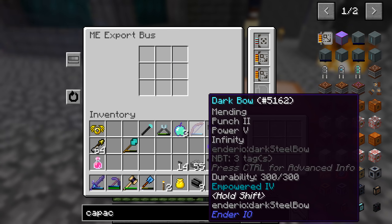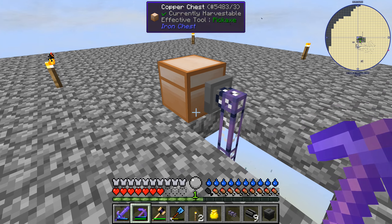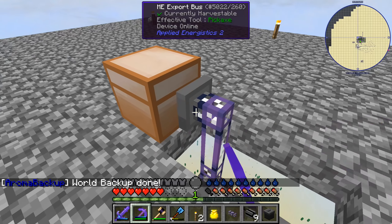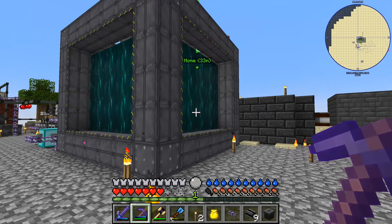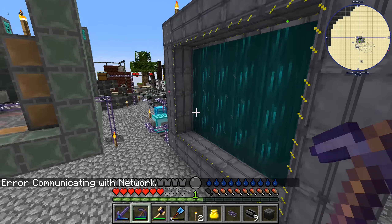And that goes into here. We need a fuzzy card - it's not called EMI - and then we need a capacity card, and then we'll probably want acceleration cards. But I kinda want to wait with those - I don't want it to be too quick at the start so I don't accidentally void my entire ME system.